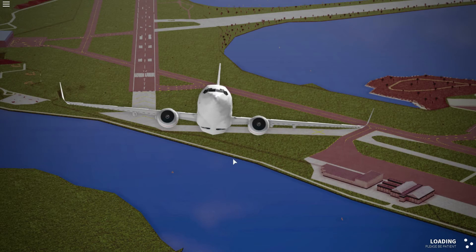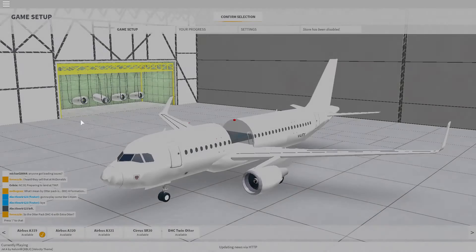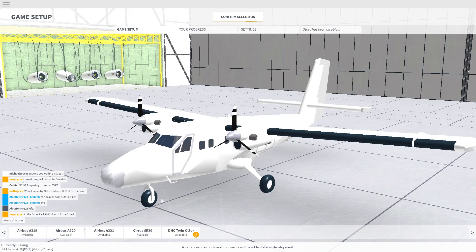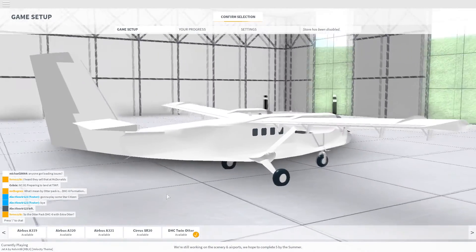Today we are going to be doing Velocity Fly Simulator and they have a new plane, so we are going to be flying that. They added the DHC Twin Otter, so it's a pretty good plane.